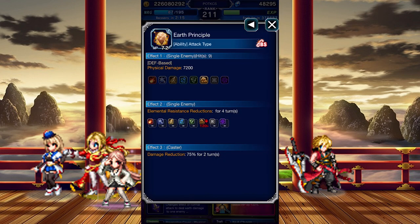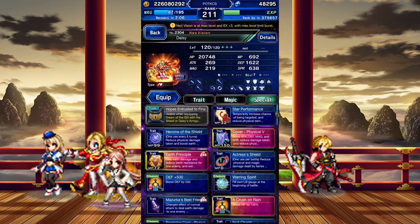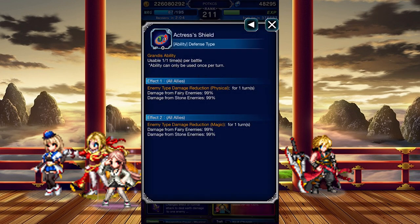Earth Principle deals Earth physical damage that scales off her defense, inflicts a 120% Earth Imperil, chains with Bolting Shrike, and gives Daisy a 75% general mitigation buff. Actress's Shield can be used once per battle. For a single turn, it gives her team a whopping 99% physical and magical mitigation buff against Fury and Stone enemies. Unfortunately, you likely won't remember this when you need it.